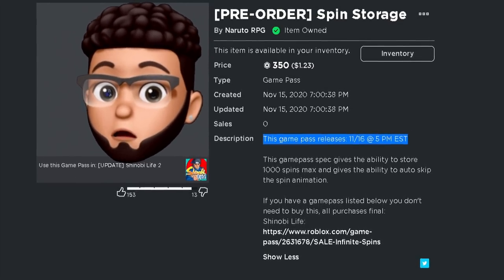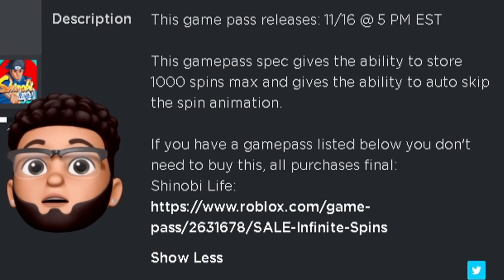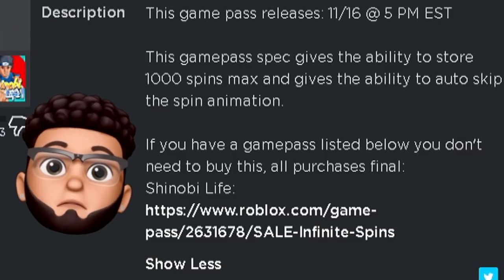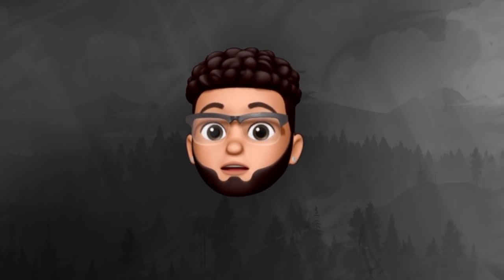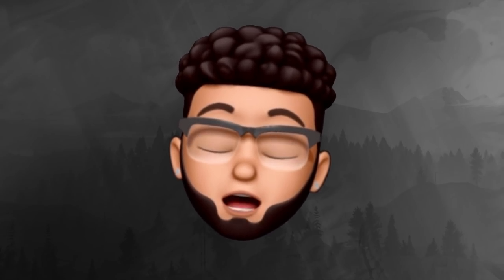I didn't even know that — I thought it was maybe in a week or two or the next update. But the game pass gives the ability to store a thousand spins max and gives the ability to auto skip the spin animation. That is gonna be super useful, it's gonna make the spinning system that much easier. For me personally, I stayed up super late until like six o'clock in the morning and I've been grinding after my last video — it's been really hectic.